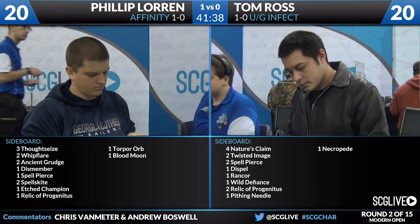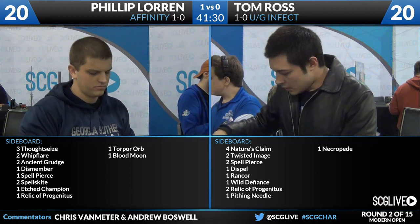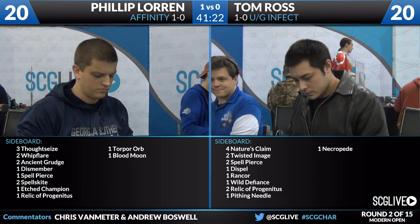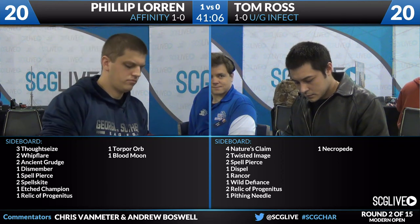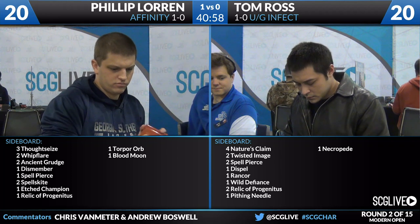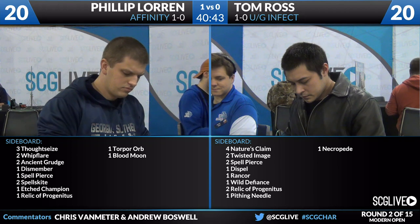That said, Philip really wants to make sure he doesn't water down his own game plan. We saw in that last game Philip won by having an explosive start with all his cards converting to damage. It's one of the tough things about sideboarding with Affinity — you're so synergy-based that you can't dilute it too much, which is why you see lots of ones, twos, and threes in the sideboard — super high-impact cards for specific matchups. Tom has: four Nature's Claim, two Twisted Image, two Spell Pierce, one Dispel, one Rancor, one Wild Defiance, two Relic of Progenitus, a Pithing Needle, and a Necropede.